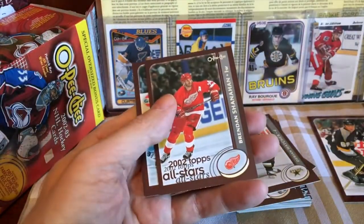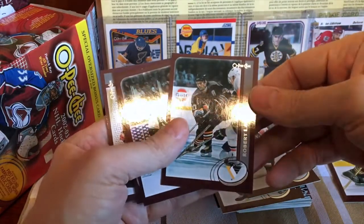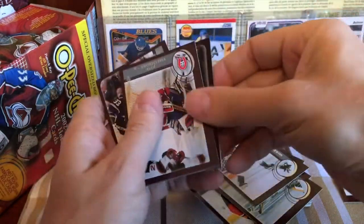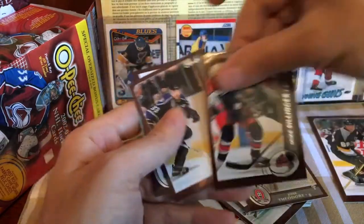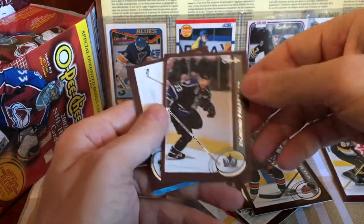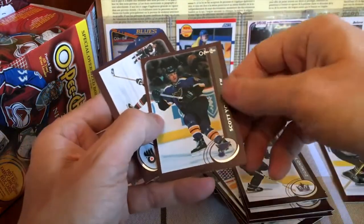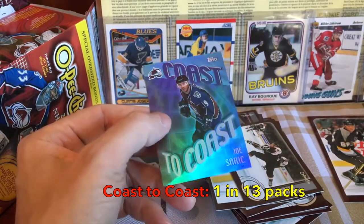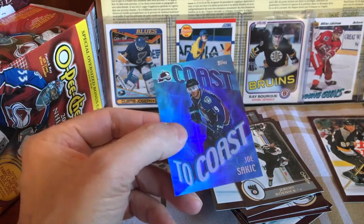This is our last pack, which I put aside because I thought I saw something. So we have an all-star one of Brendan Shanahan. We do have a Robert Lang — we'll be playing on Habs for a minute. There's Jeremy Roenick. Oh, we have a nice Josie Theodore — pretty handsome looking Josie Theodore. This is a Mike Sonder. And Zigmund Palffy — one of the best hockey names ever, along with Zarla Zalapsky, etc. Scott Young. And then we do have something here — oh, cool. It's a Coast to Coast insert! Look at this thing — it's a Coast to Coast Joe Sakic insert. That is pretty hot.